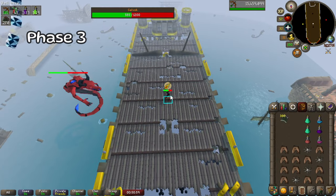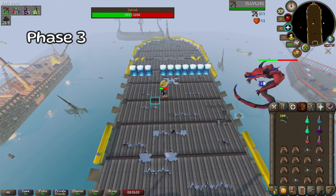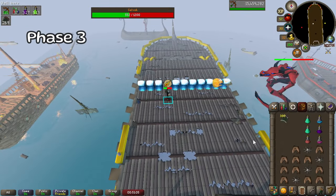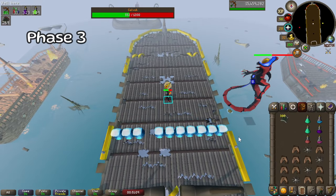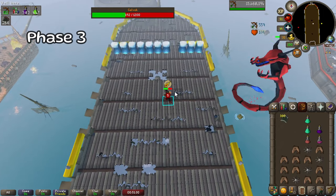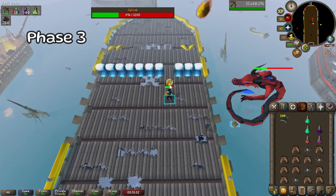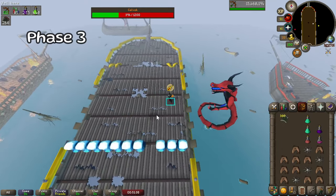After that, we have phase 3. This is where Galvik's on the east side of the ship. He'll cause big waves to spawn on the ship. Simply turn your camera to see the waves easier and stand in the gap. If you're having issues, try standing in the gap and not shooting Galvik until the waves have passed. If he shoots a fireball while the waves are coming, line yourself up with the waves and move two tiles north or south so you're still in the gap and away from the fire.